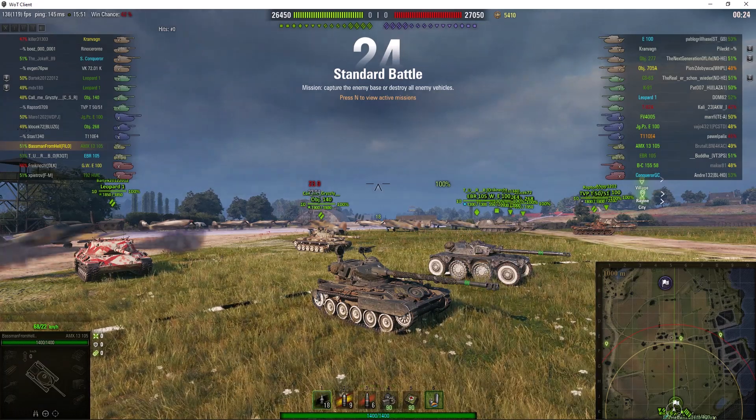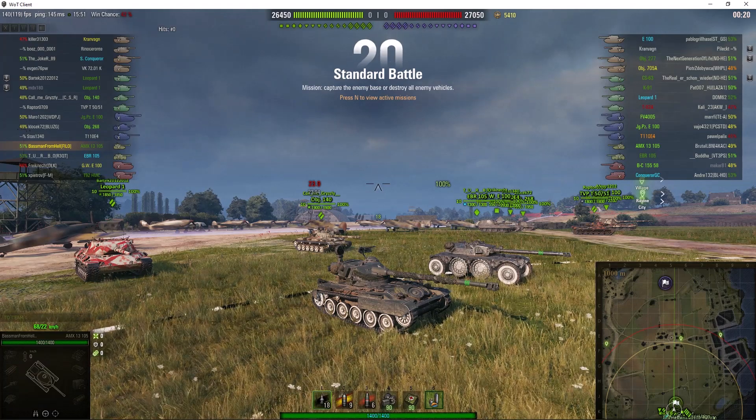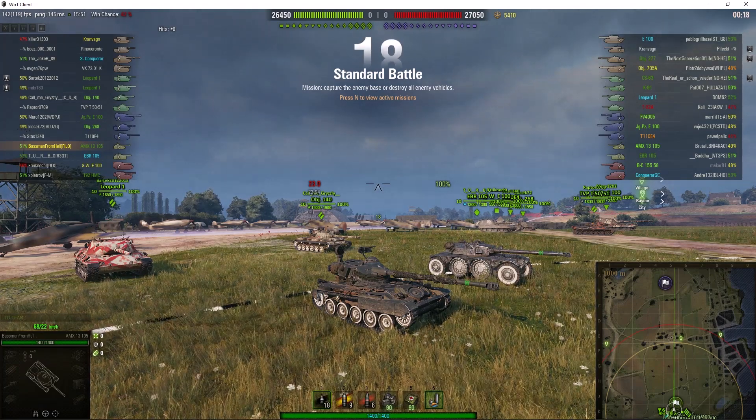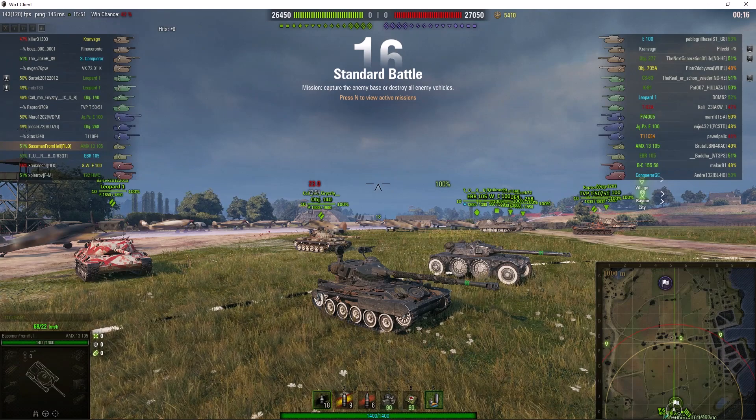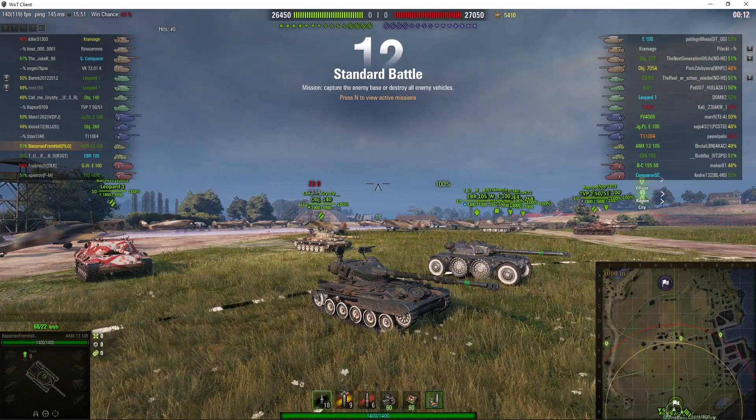Welcome back to WhatRTNibs with General Disturbance. This is an AMX 13 105, a tier 10 French light tank. It's located on the South Spawn of Fisherman's Bay and it's under the command of the Baseman from Hell.